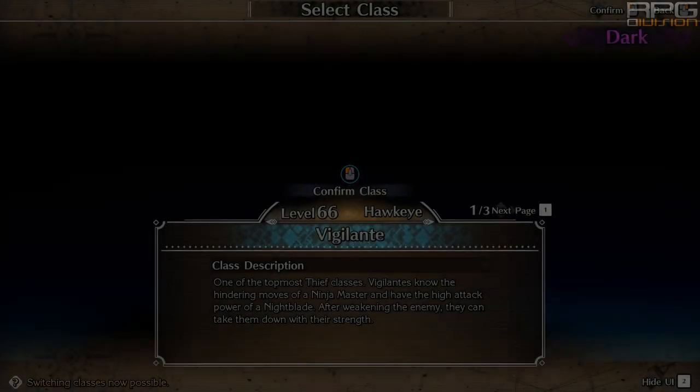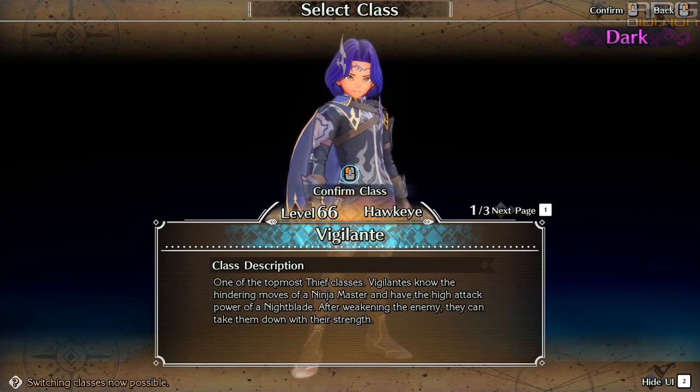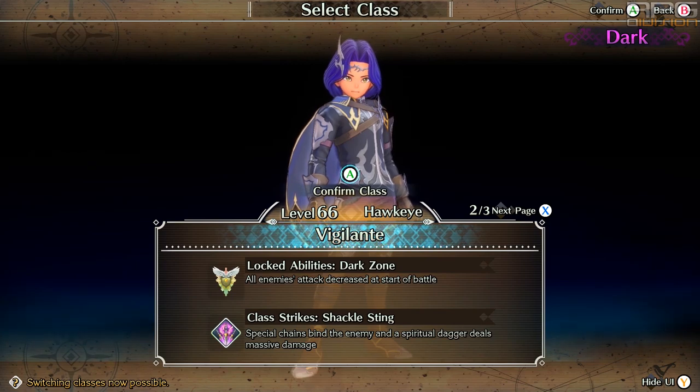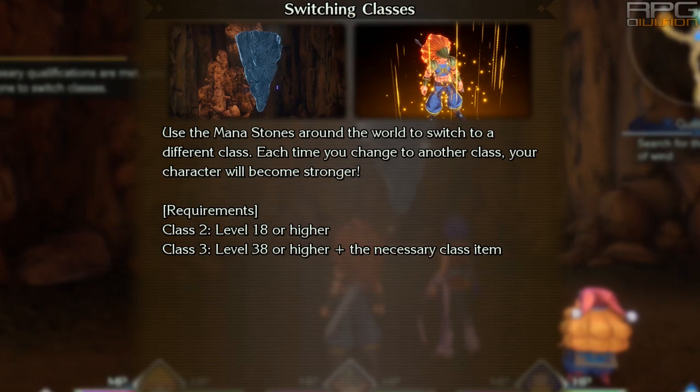In Trials of Mana there are many subclasses for every character. These subclasses are divided by ranks or tiers. Each character has 4 ranks, meaning they can be upgraded 3 times.